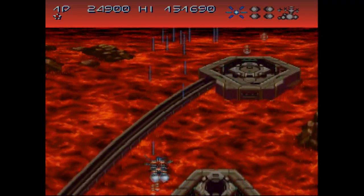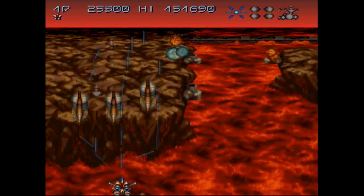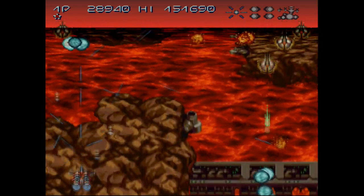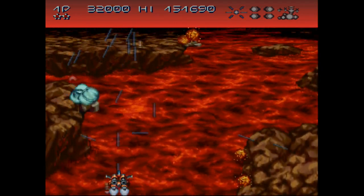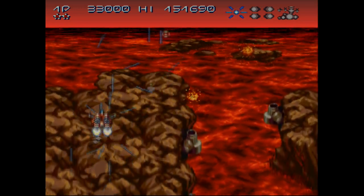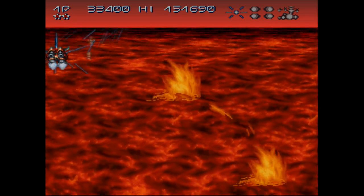I think 30,000 points should get you an extra life — a free guy. Look out! That was really close. That will help immensely against this boss. I don't think the boss has very many projectiles other than the lava he tosses up at you — those little circular things.